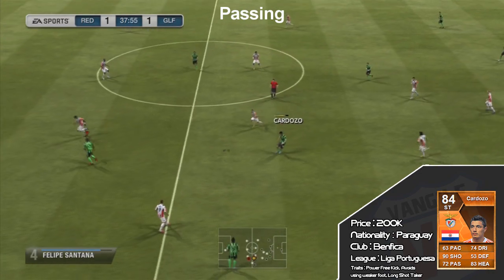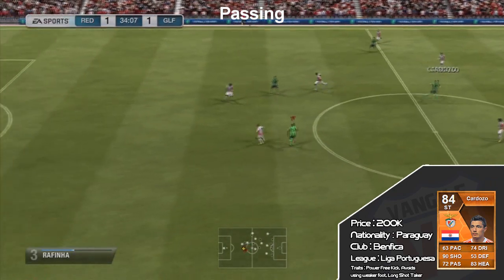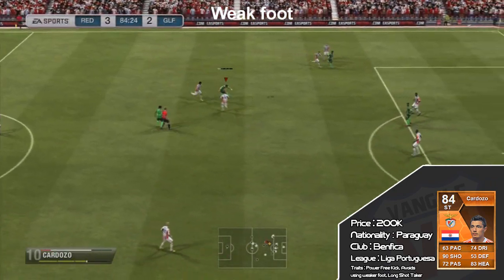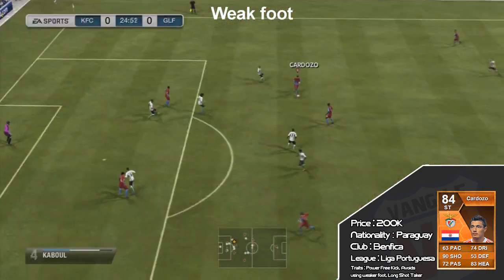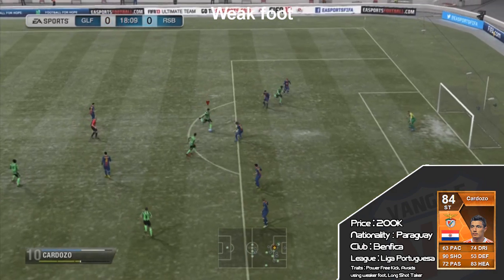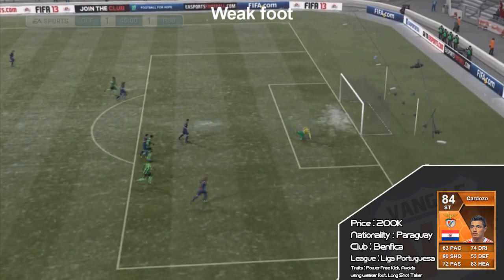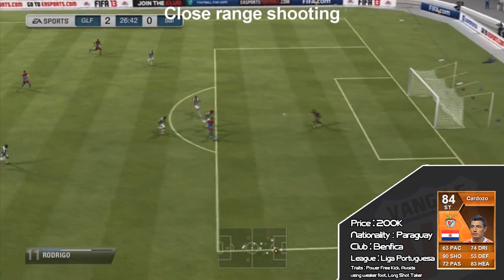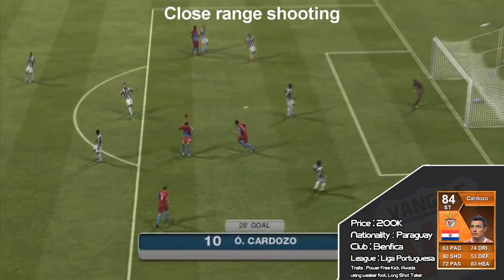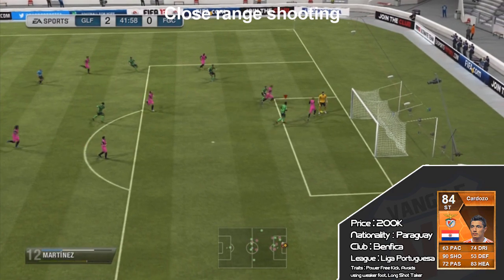The pace is a huge problem as well. I've included a couple of passing examples because I noticed his passing wasn't that great, just to show how bad it is. Then there's the weak foot — I'm not saying he's a bad player at all, he's probably one of my favorites so far if you can get him in the right positions, but his weak foot is two stars and you can really feel it. He's predominantly left footed, so when you do get a shot with his right foot it just kind of trickles like that.